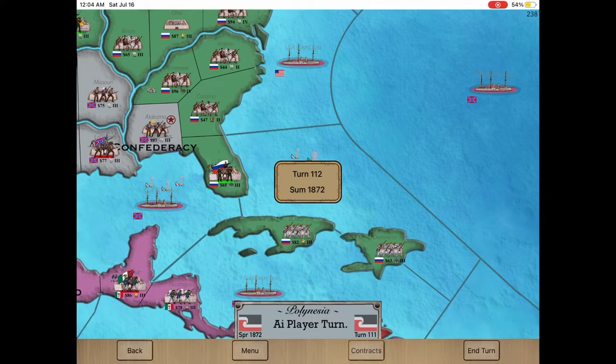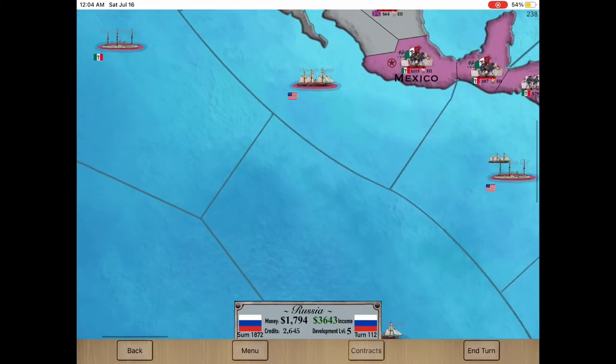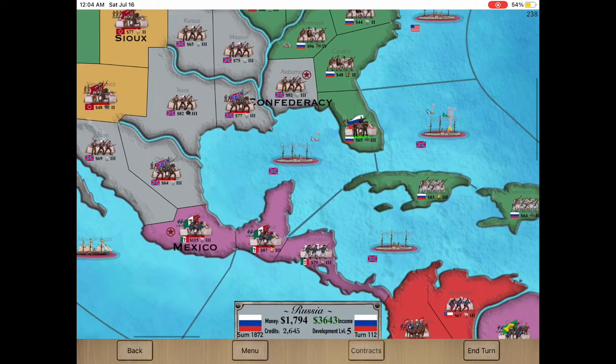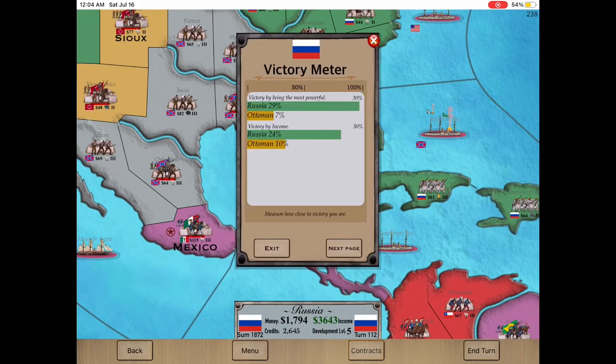Let me take a few more Confederate territories. I'm at 29 percent — and look at that, the Ottomans have taken over second place, and I'm friends with the Ottomans.